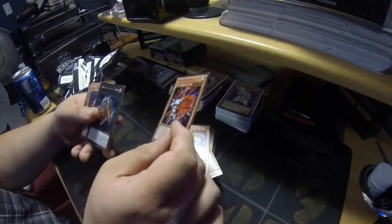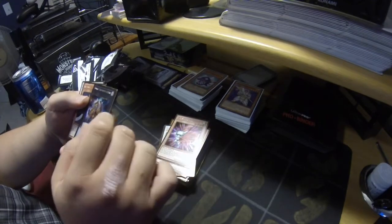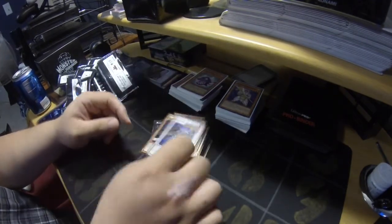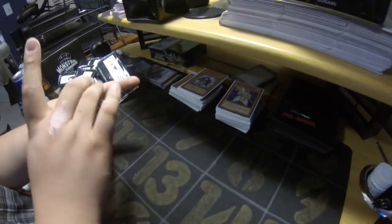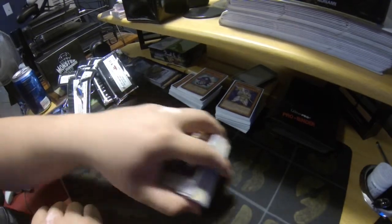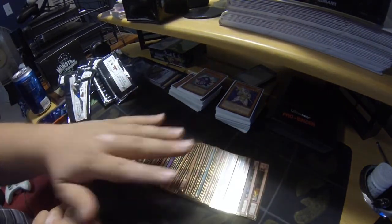This guy — no one knows how to pronounce his name — Number Thirteen, Mizuki, and Blackwing Armor Master, Level Seven. Thanks Target for giving us a stack of cards for fifteen dollars, and we'll see you next time YouTube, bye bye.